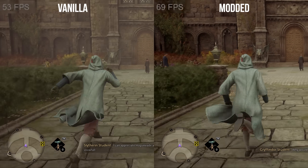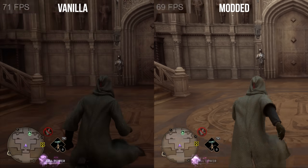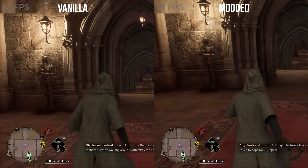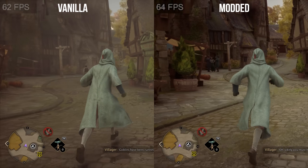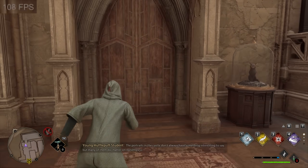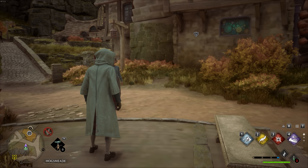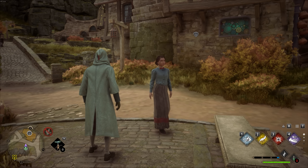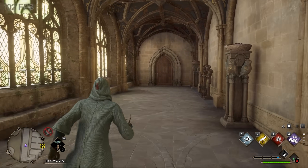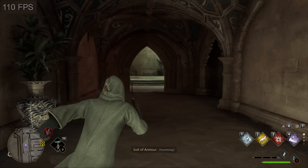My walking-around FPS was pretty similar and I didn't notice a huge difference, but without the mod, as I was running through Hogwarts itself, I would oftentimes get longer and more severe FPS drops. With this mod installed, my FPS is just generally higher and way more consistent. The mod does have some drawbacks — you'll occasionally notice some textures loading in, and the biggest drawback is it doesn't work with ray tracing. So it's really geared towards medium to low-end systems, but if you have one, this is a game changer.